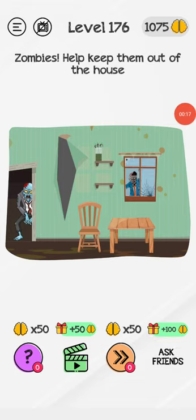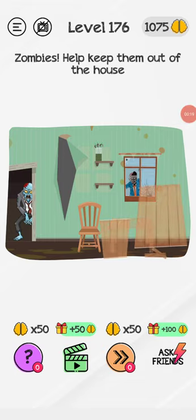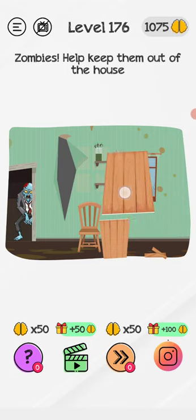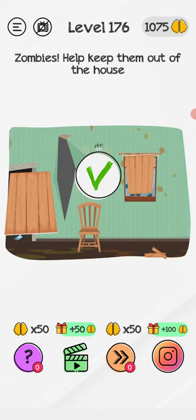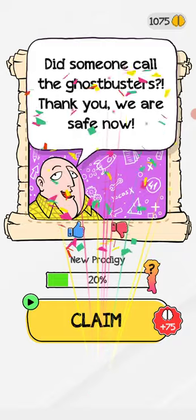Double tap, and now bring this one over here and the second part over here like this, and now you will easily pass this level.